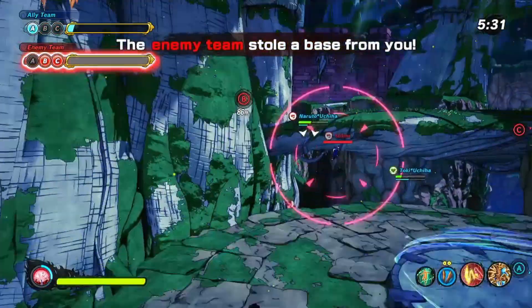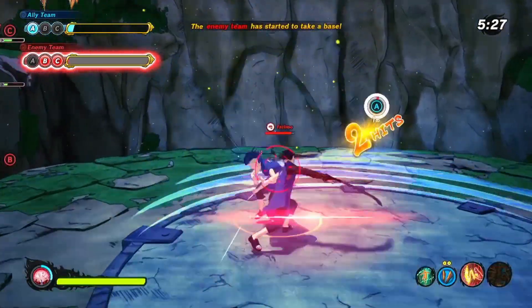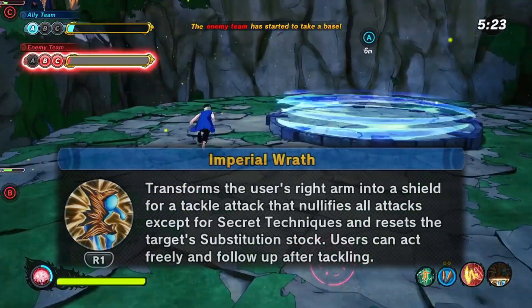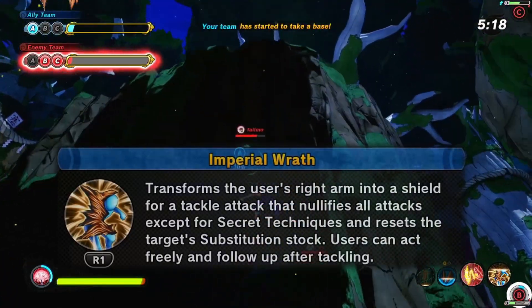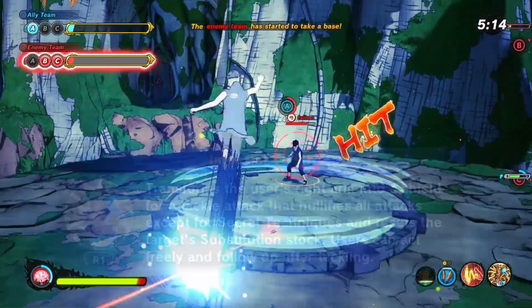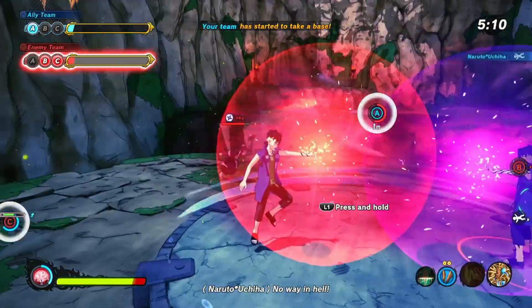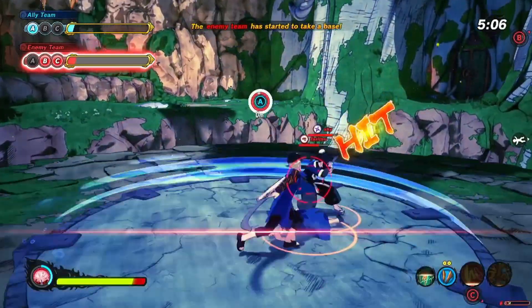His next jutsu is called Imperial Wrath. This one has a 12 second cooldown, two in power, and three in range. It transforms the user's right arm into a shield for a tackle attack that nullifies all attacks except for secret techniques, and resets the target's substitution stock. Users can act freely and follow up after tackling. It kind of rushes at you, sort of like a Rasengan type of move, but it will block incoming attacks — I didn't realize that while I was playing until I just read it.